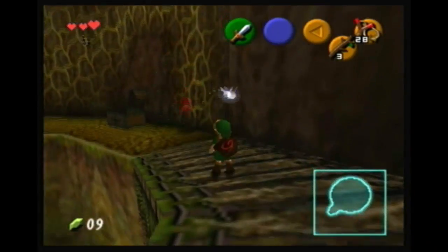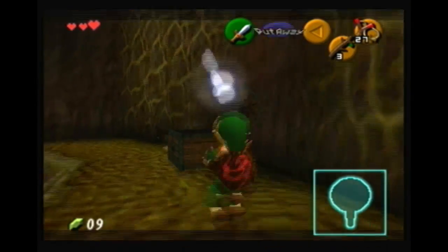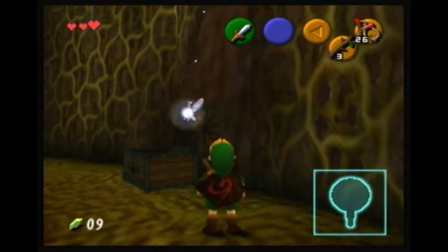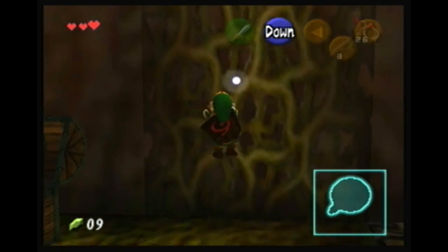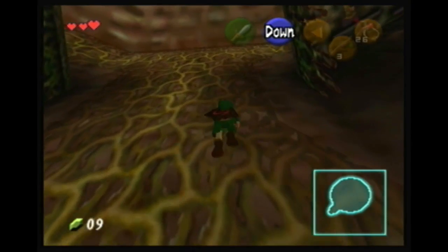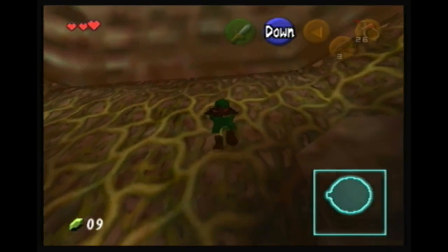We're gonna shoot this enemy - you can Z-target him which is nice, then pull out the slingshot and smash him in the face. You can also use the analog stick, but most of the time the game doesn't let me target that high up and I usually have to snipe him down. This time it was pretty nice to me though.